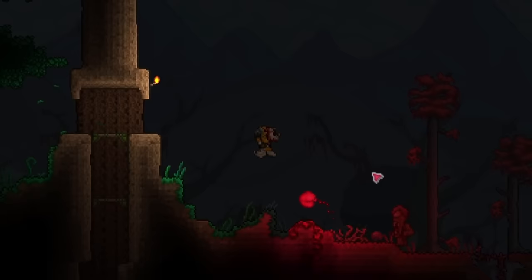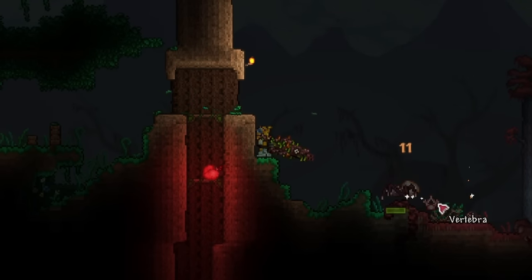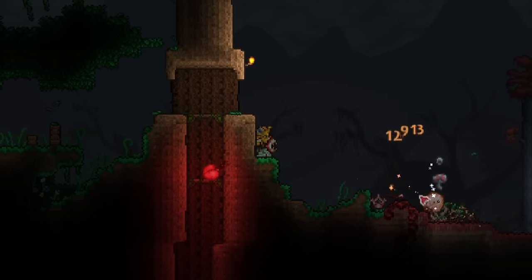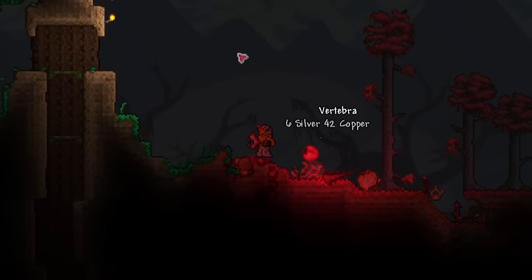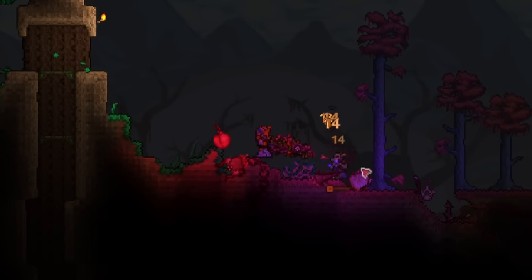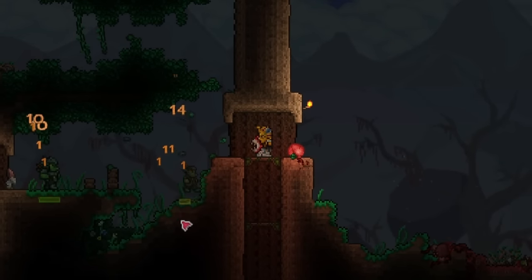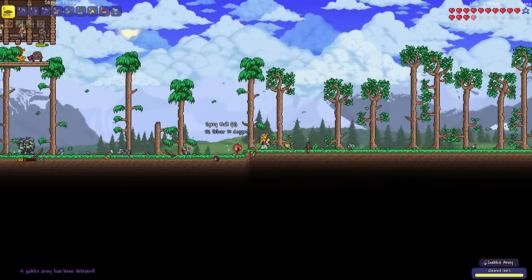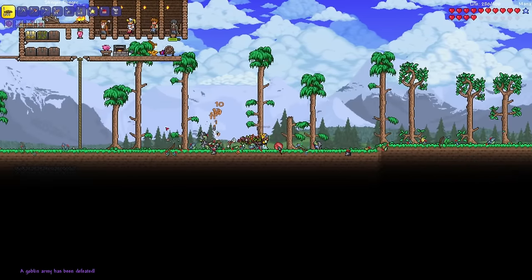Let's test out this weapon now — 3, 2, 1. When it says cursed bullets I thought it would be green, but I guess not. They do poison the enemy though, which is very nice. Goblin army is now defeated. Yeah, honestly this weapon is not bad.